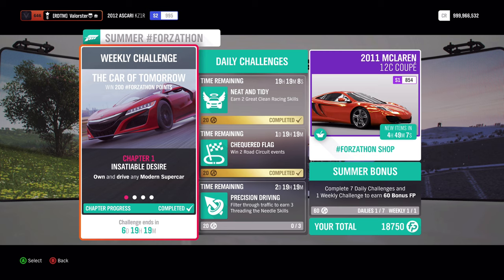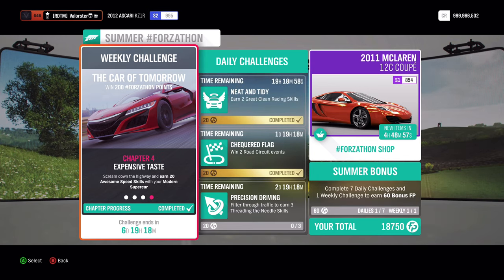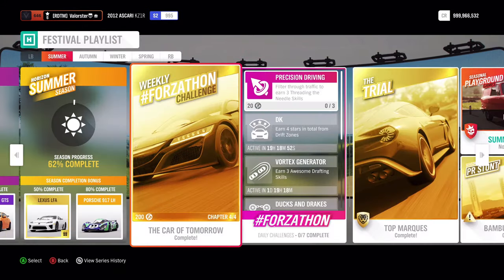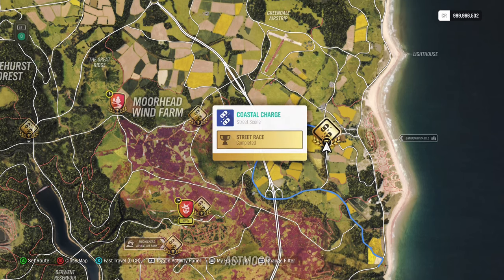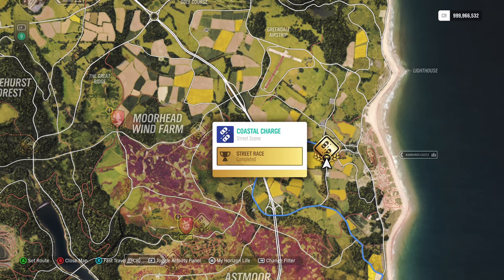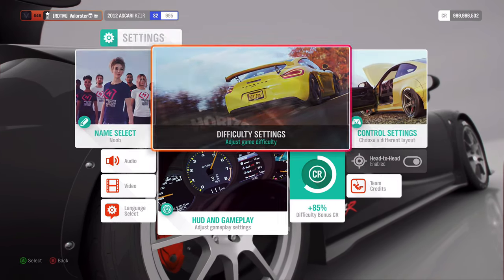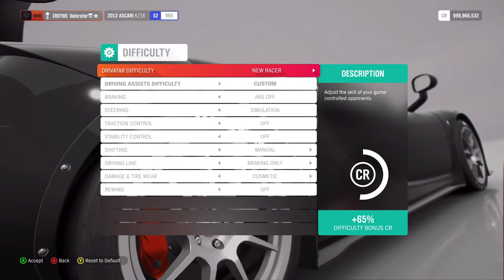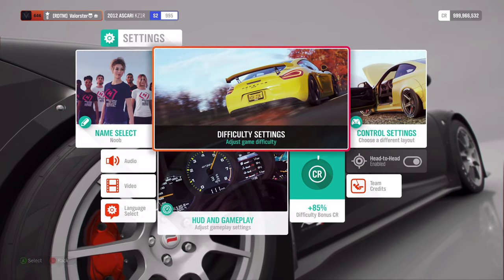Now let's have a look — we need to own and drive a modern supercar, win three street scene events, get 15 stars on speed zones, and we need 20 awesome speed skills. The car I used is the 2012 Askari KZ1R. For the street race you need to do, it's always the same one — the Coastal Charge. Tune the car in S2, set the difficulty to New Racer, and you will easily win three times. The car is actually very fast.